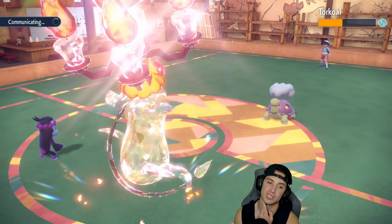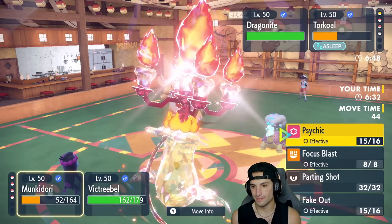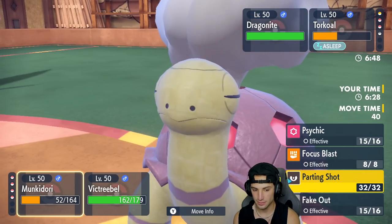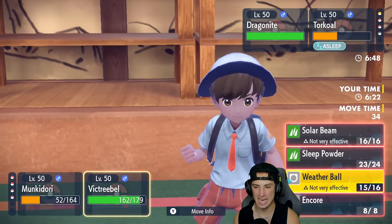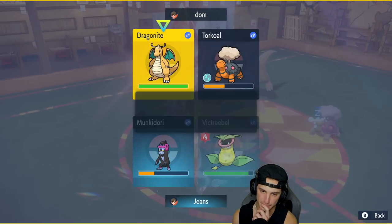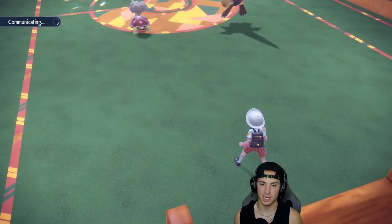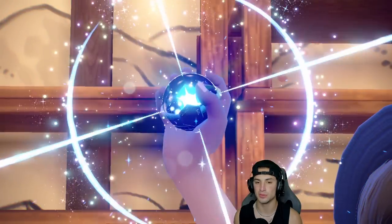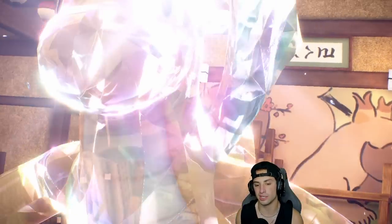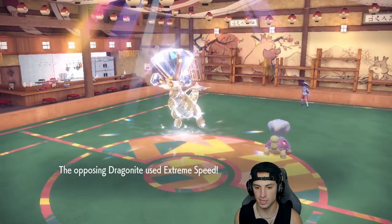I could hard swap Munkidori here if I want to just to get Fake Out back later. They're going to bring in Dragonite — it could just use Extreme Speed on me. I'll try to use Parting Shot on Dragonite, and I might also try to put Dragonite to sleep. I predict it Terastallizing, so I'm going to go for Solar Beam into a potential Normal Tera type, and yes — out comes a nice beautiful Tera type.